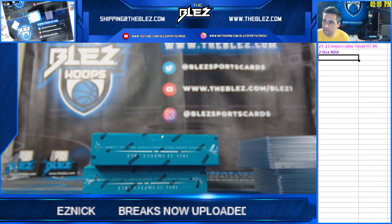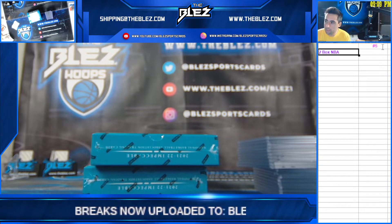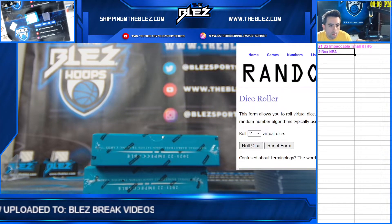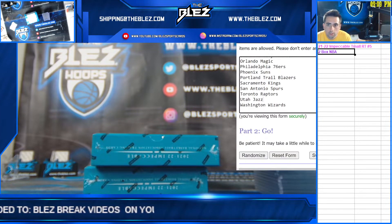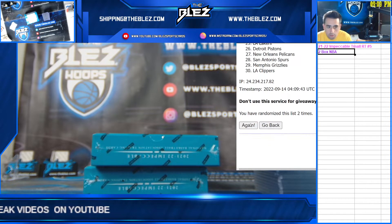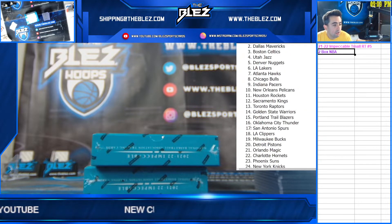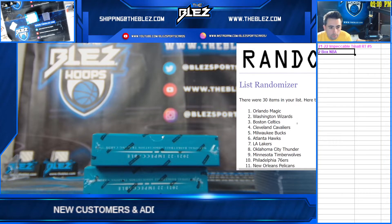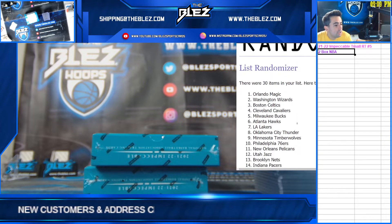What's up everyone, this is Impeccable. Team all random, team number five, six-team draw. There's so many good teams — three, four, five, six — so many good teams.